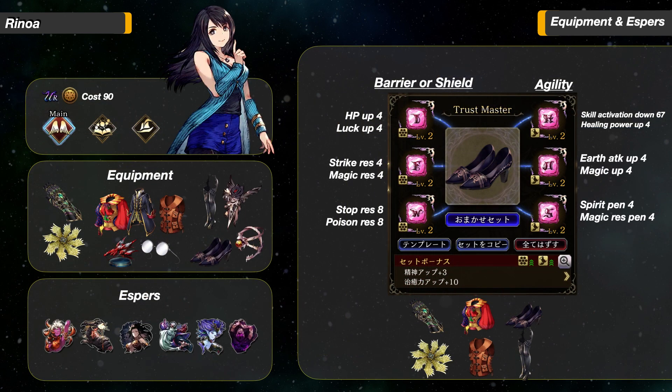Now her equipment and Trust Stones. For her weapon, the Legendary Glove is my top choice. The Shooting Star will be good until the Legendary Glove arrives in Global. In the second slot, I like Harlequin's Close the most for 10 Magic Resistance and 20 Crit Evade. The Mage's Habit is also a good choice, giving her some Slash and Strike Resistance. The Survival Vest is the best choice if you are not using the Legendary Glove. In her TMR slot, give her Agility or the Zombie Mask for re-raise.